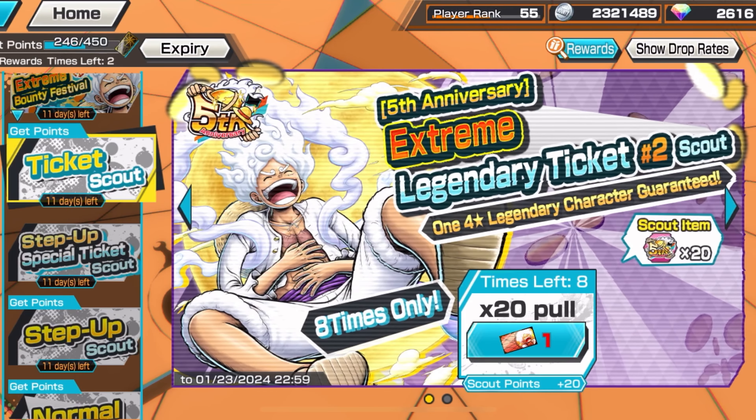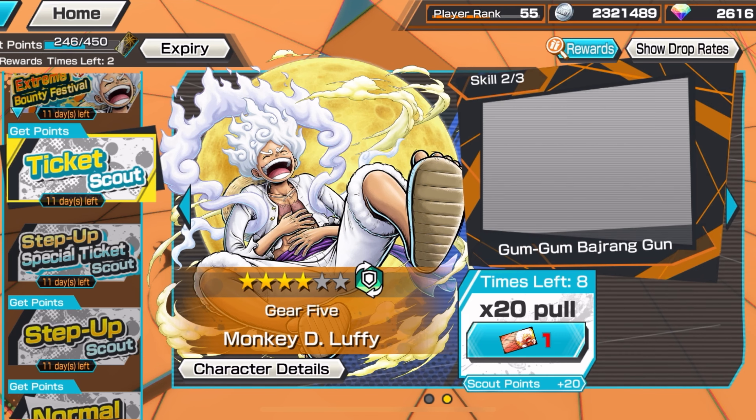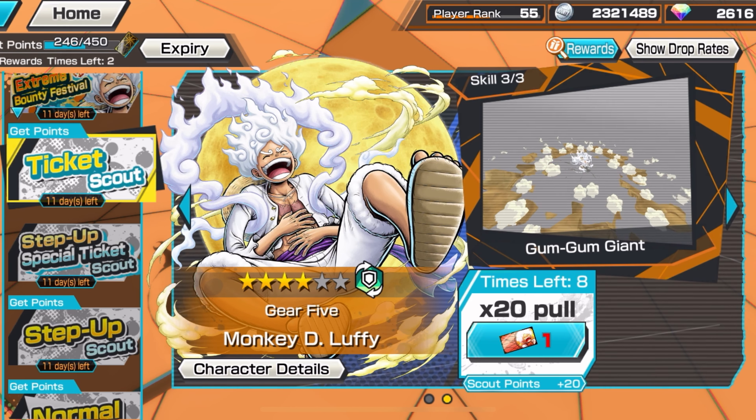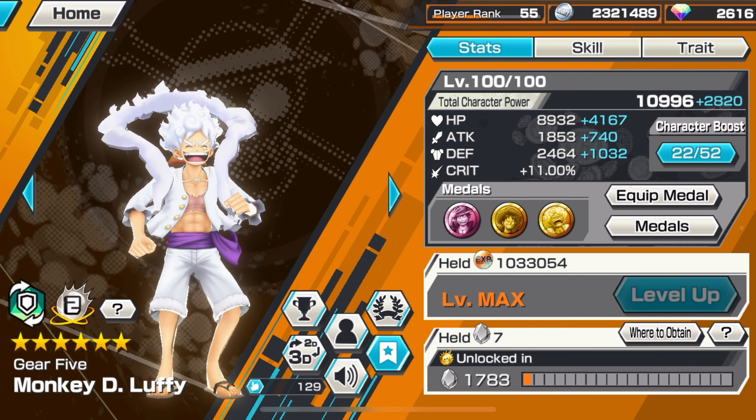All these characters are great — they're all the top characters in the whole game. Today we're going to be playing some games with Gear 5, showcasing how good he is, and then you can determine yourself if you want to summon on him or not. Let's hop right into the metal set we're using.